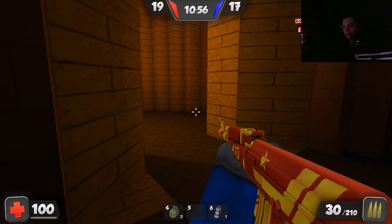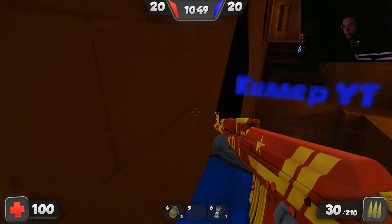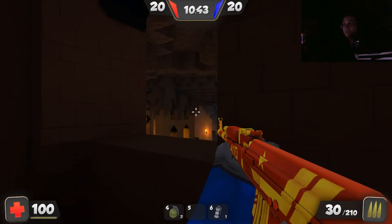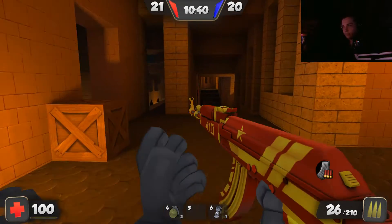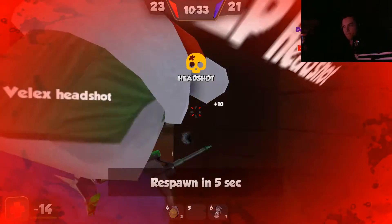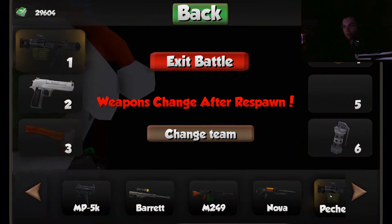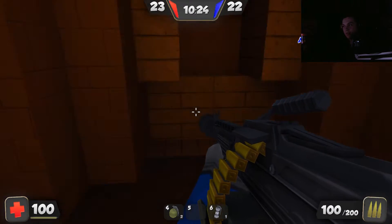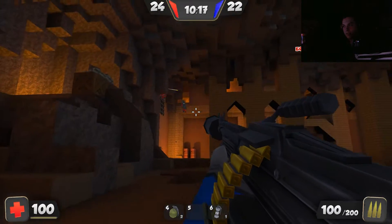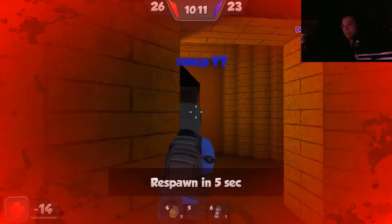I've never played on this map, so I'm just looking around, making sure I know where I'm going. I'm not the greatest with mouse and keyboard shooters, by the way, so forgive me. And we killed each other. Let me switch to my overpowered LMG machine gun. This thing is crazy — it has 100 ammo in the magazine and it just destroys people from almost any distance because you can just shoot it like crazy.